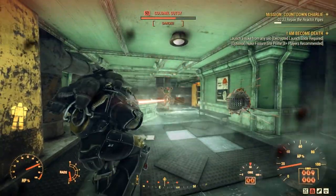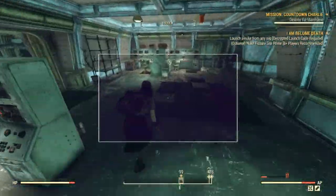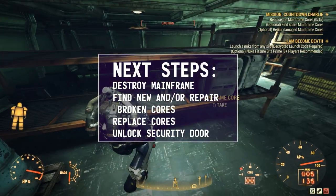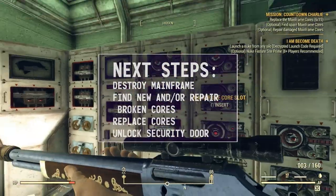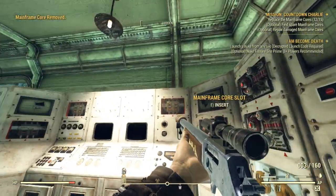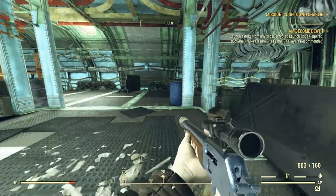Make your way to the control room after that. When you finally make it to the control room, you need to break down the mainframe, find new cores or collect the broken ones and repair them, and then replace each core — all while trying not to get pummeled by robots — so you can finally head through the huge security door to the launch silo.